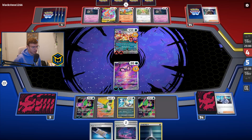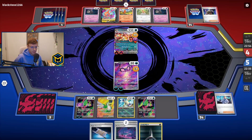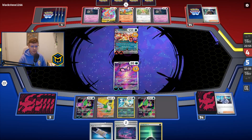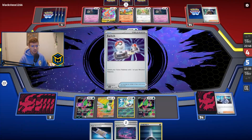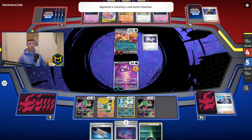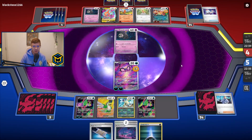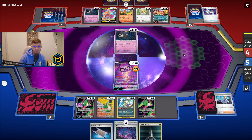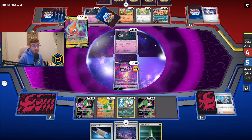And if we don't see a Pidgeot here, I kind of like the position that we're in. What this Knight Stretcher is gonna allow us to do is get Petron EX back. So then we can get — he does play a Switch Card? What? That's crazy, I did not think that they played Switch Cards. That's wild.